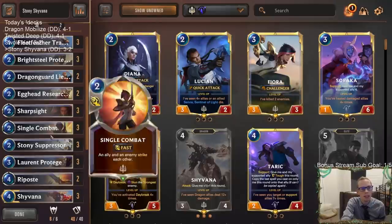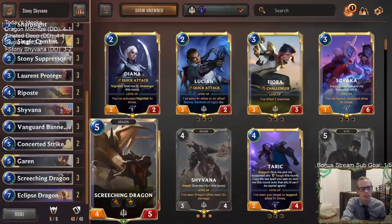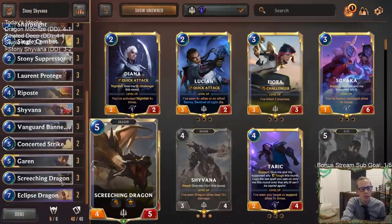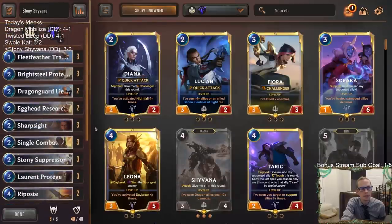Stony Suppressor did some good stuff — really great against the Lee Sin deck and the Karina Control deck. In fact our first two wins, Stony Suppressor was pretty big. Bannerman, of course, amazing. The deck played out pretty well. We even won against Frostbite — that's not easy.